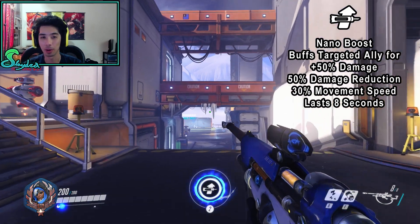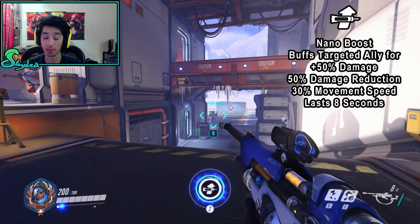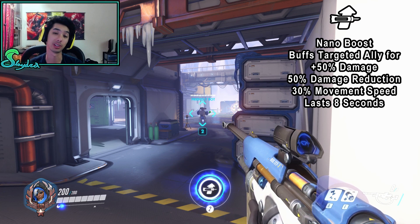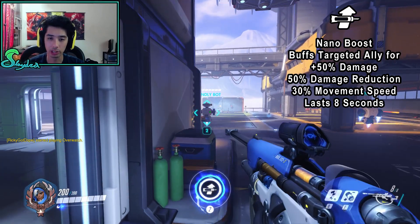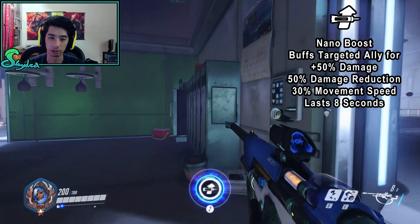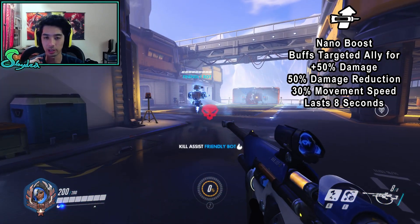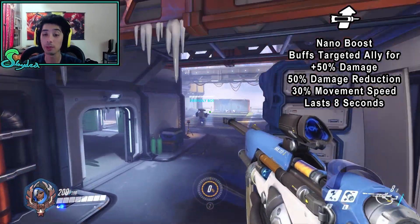We also have Nano Boost as her ultimate ability. It's going to buff the targeted ally, giving them 50% extra damage and 50% damage reduction, so that's going to reduce the amount of damage they take. You do have to have vision of this target. It's basically hitscan, so you generally want to be able to see the center mass of the target. You'll see that even if you cast it you can go through the wall — it doesn't really matter. The projectile you're seeing doesn't actually have to reach the target, and somebody blocking it isn't going to change it. An enemy can't receive it.